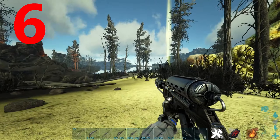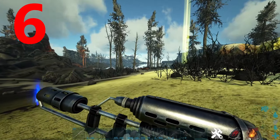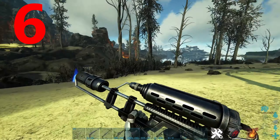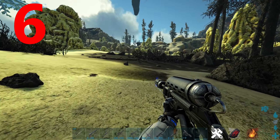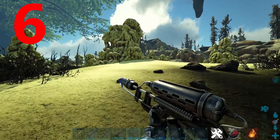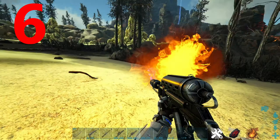At number 6 is the flamethrower. This is only useful if you want to tame the phoenix on Scorched Earth, and that is absolutely it — it has no other use. Its ammo is really expensive and it burns through it really fast, so unless you're taming a phoenix, this is an absolutely useless weapon.